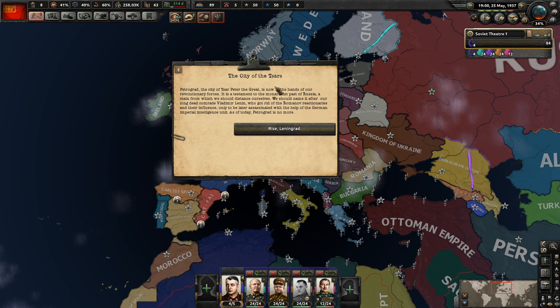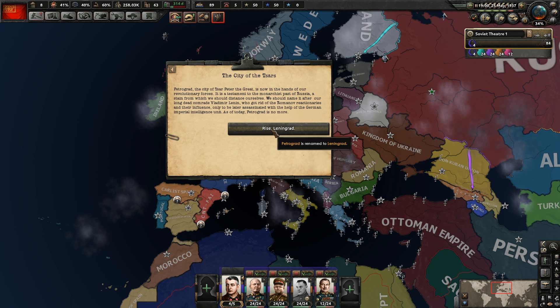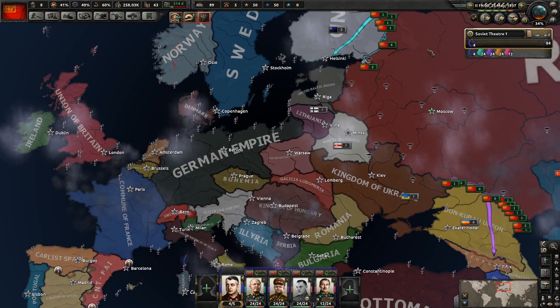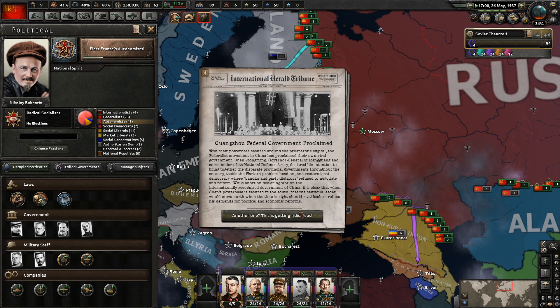War has begun — we're just basically sending troops everywhere to help out. Petrograd — the city of the Czars — is now in the hands of our revolutionary forces. It's testament to the monarchist past of Russia. Lenin got rid of the Romanov reactionaries only to be later assassinated with the help of the German imperial intelligence unit. As of today, Petrograd is no more — it's now Leningrad, and it's our capital.